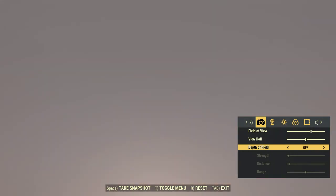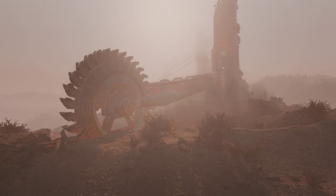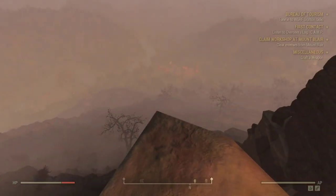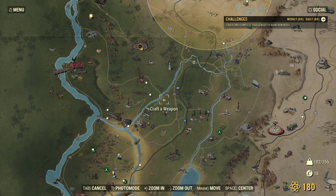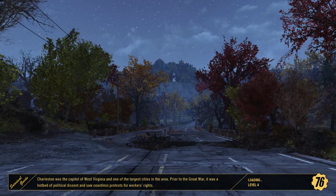Not bad. You can get somewhat off the ground so that's good — freaking glare kind of ruins the shot a little bit. Well, I've got all this area. I guess I may as well actually finish that Responder quest. Just go back to Vault 76 — at least going there is free. Charleston was the capital of West Virginia and one of the largest cities in the area prior to the Great War — a hotbed of political dissent with countless protests for workers' rights.